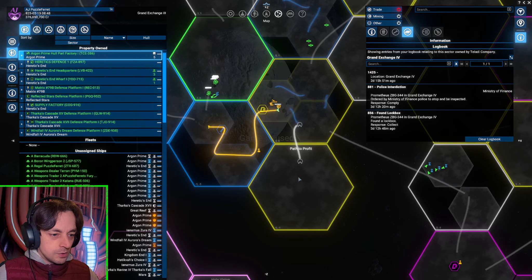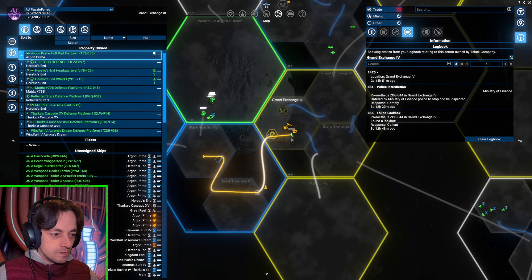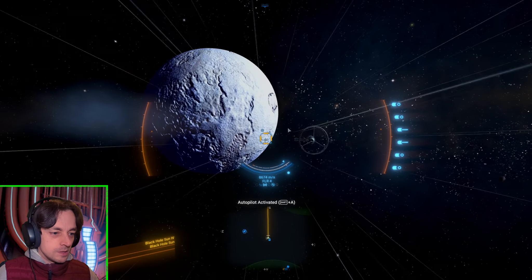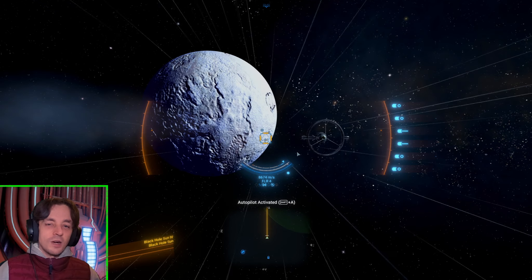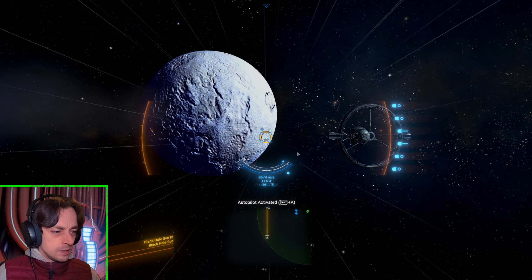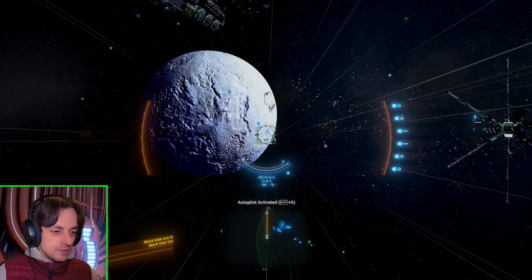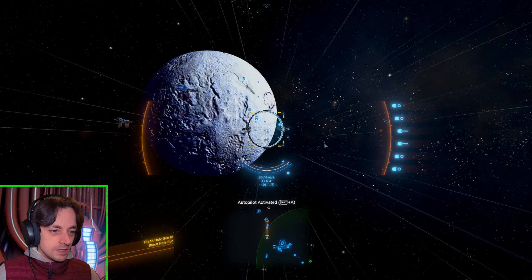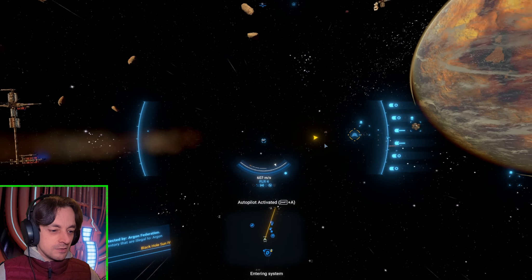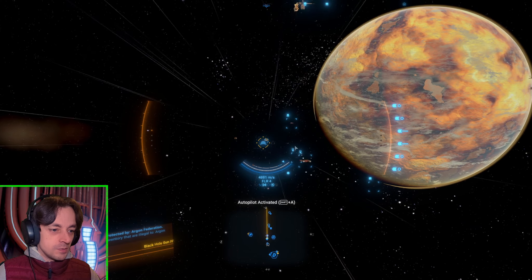We're in a different sector and there could be Nividium here too. Let's go to the purple bit. I don't want to just dump resource probes everywhere, but I do want to grab more resource probes so that I can dump resource probes everywhere — that is what I want to do. We need the resources. That seems like a tiny amount of Nividium — I want so much more.